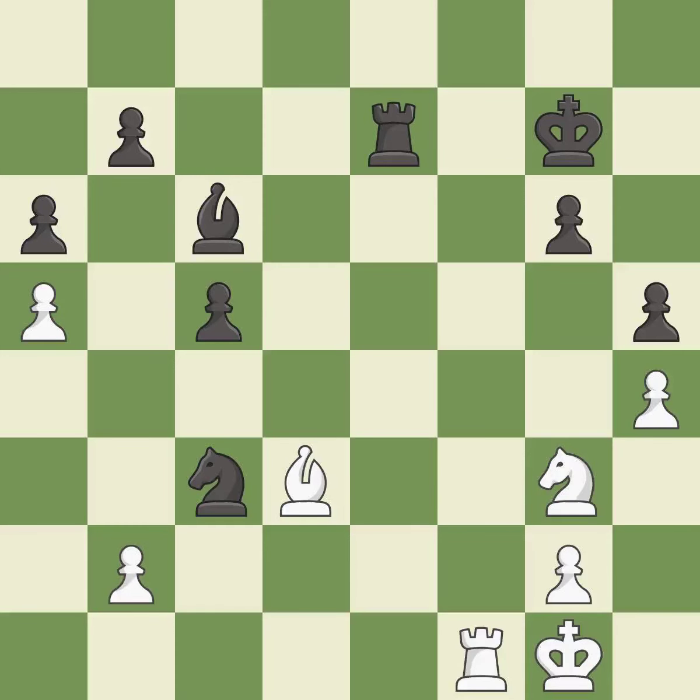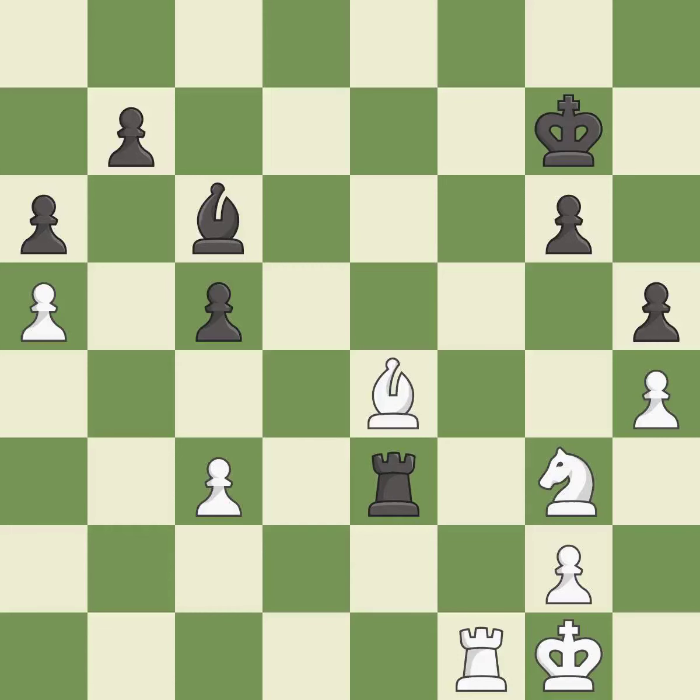Black had an advantage, but now the game is close to equal — it is a miss. Takes back — it is best. This forks multiple pieces. This is the only move that works — it is a great move, very precise. That was a free knight. This is the start of the endgame and black is equal.